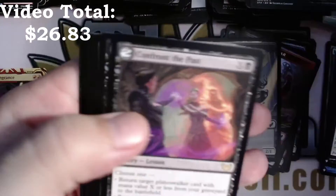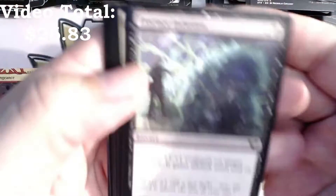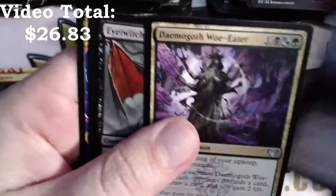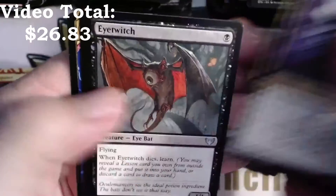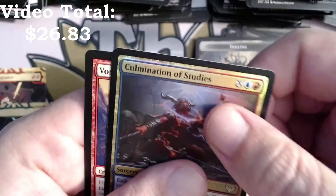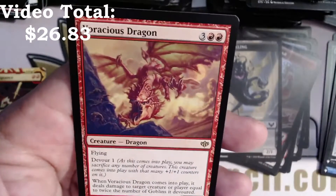Rare lesson — Confront the Past. Damagoth Woe-Eater, Eye Twitch, Elemental Expressionist, Electrolyze, foil Culmination of Studies — another foil rare — and a Voracious Dragon.